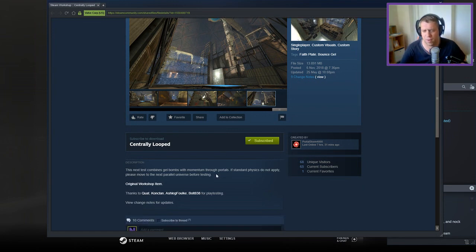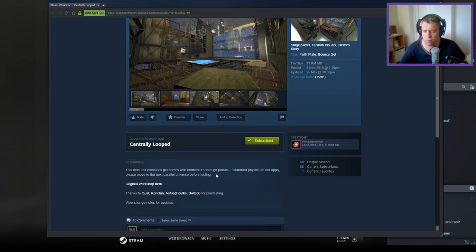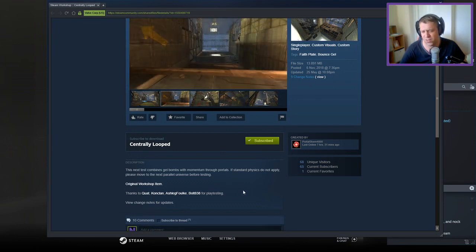This next test chamber can combine shell bombs with momentum through portals. If standard physics do not apply, please move to the next parallel universe before testing.